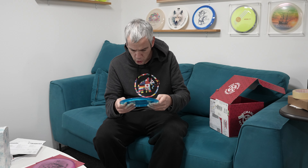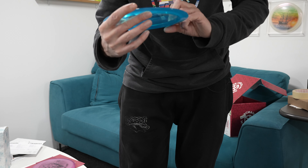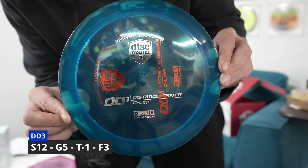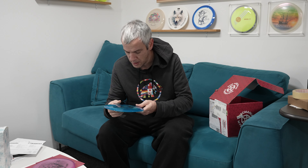The second disc is a double-stamped DD3 C-line — a blue one — with a misprinted double stamp. It is 173 grams. You all know the DD3, a nice distance driver. The flight numbers are 12, 5, minus 1, 3. I think I actually have a DD3 in the exact same color.